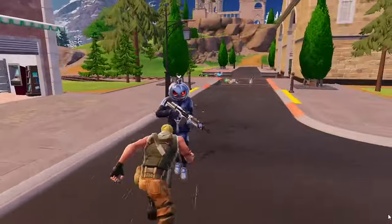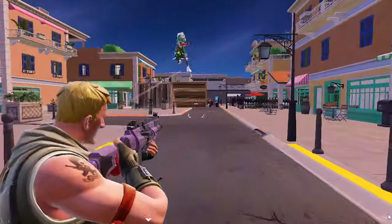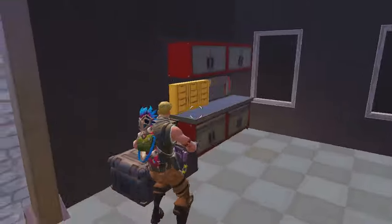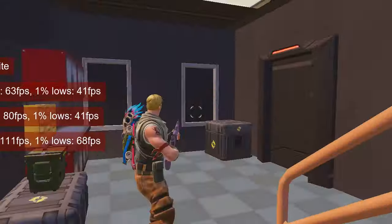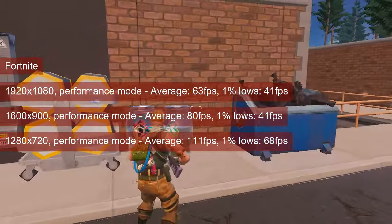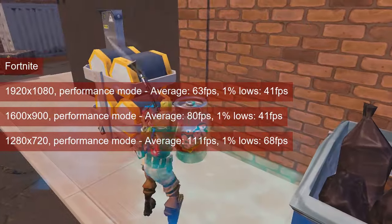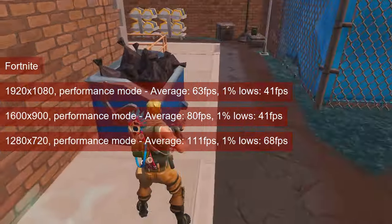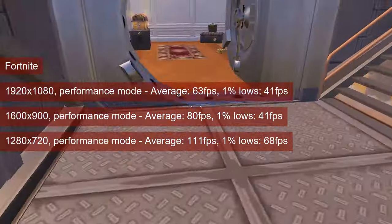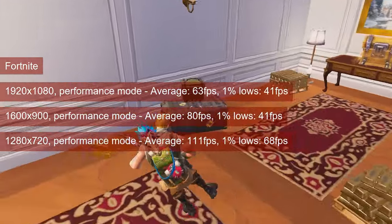For Fortnite we'll cover both the regular battle royale mode and the Reload mode, introduced recently. Both were tested in performance mode, 100% resolution scale, and draw distance set to far. At 1080 resolution, the regular battle royale average is in the low 60s and the 1% lows in the low 40s. At 1600x900 the average fps increases to 80, but the 1% lows stays put. It takes 720 resolution to put the 1% lows above 60, and with an average above 100, the game plays fine.